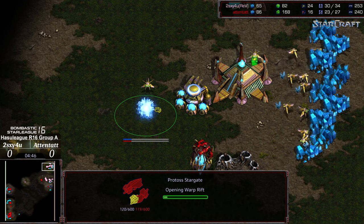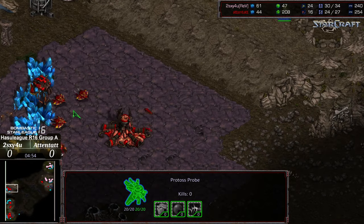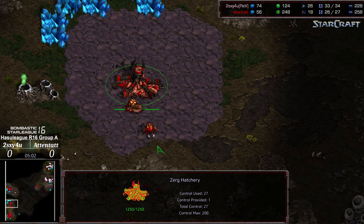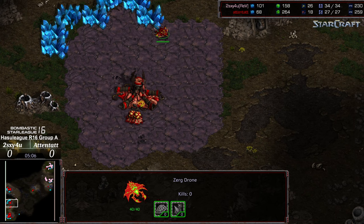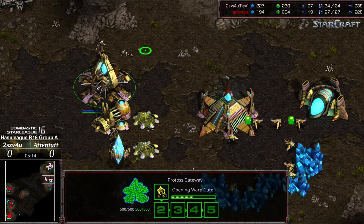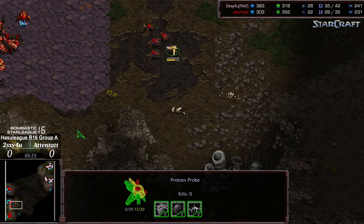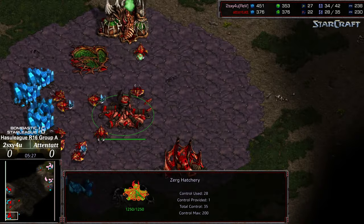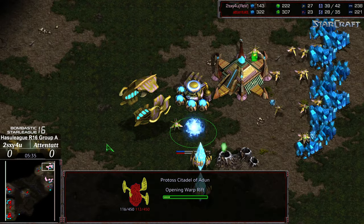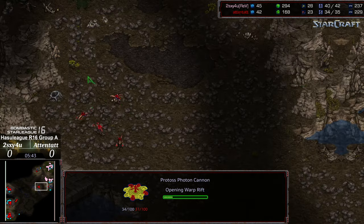Unfortunately if double stargate is the option here, that's going to leave Two Sexy very vulnerable to a 9-7-3, especially if he can't scout it. The probe wandering in is going to be able to check drone saturation — two drones, this one not active yet — which should be a pretty sizable indicator. Should start making preparations: save up cannons, get some more units out front. Zerglings sweeping back to damage that probe. The probe is able to angle around — nice micro by Two Sexy — but to no avail, it gets wiped out. Hydralisk speed finished, so now we're going to see that march of Hydralisks across the map. First Corsair being built.